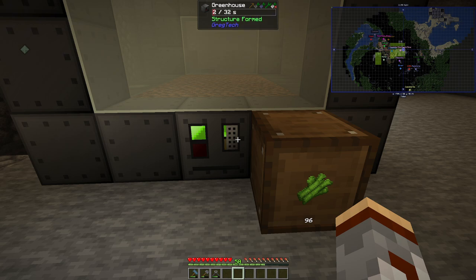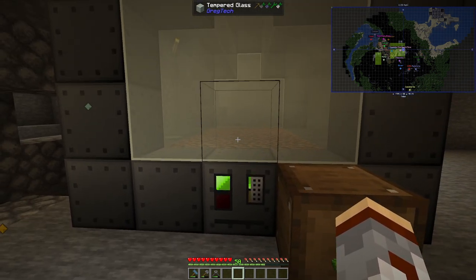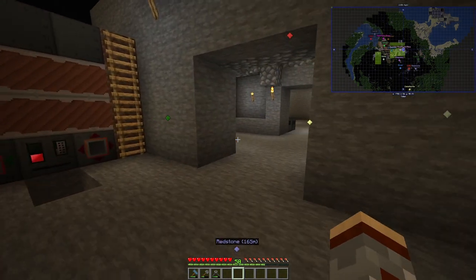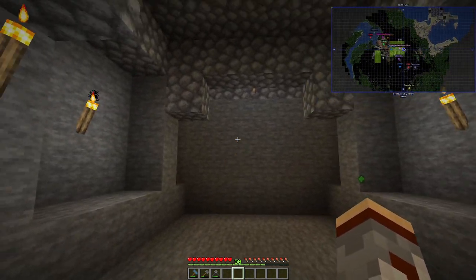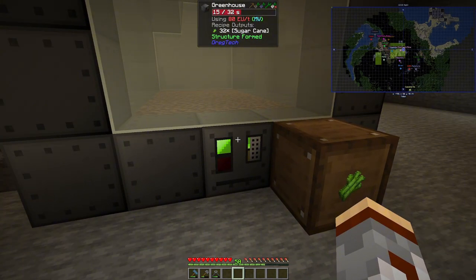I couldn't find a good enough solution for the sugar cane farm. Technically I would have had to use pistons and a redstone clock and all that, but I figured why not go with a greenhouse. This is probably super temporary on placement — I might dig out another section to dedicate room for greenhouses.